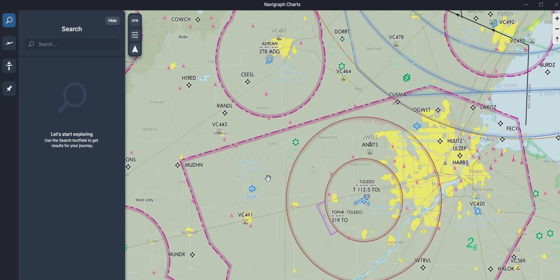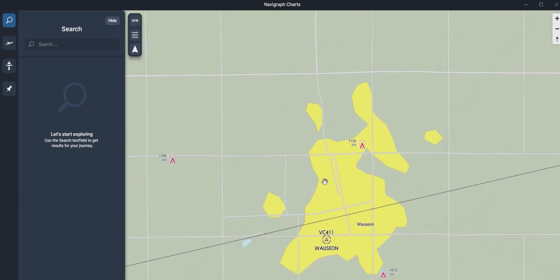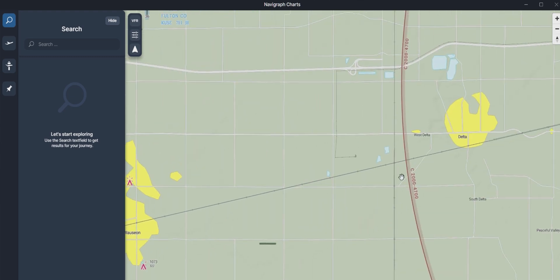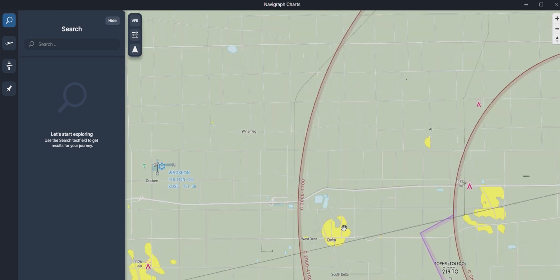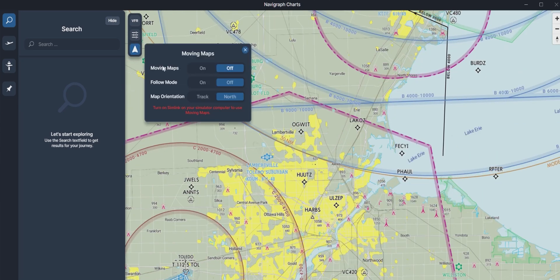IFR High shows all the airways, and of course there's the brand-new VFR option — this is the part I love the most. Populated areas are shown in yellow, and any antennas, electricity poles, towers, or anything like that is all shown. Moving down, there's an icon that lets you turn on moving maps and follow-me — track north or track the actual plane. The old version always had north up, but I prefer when the map turns with the plane.